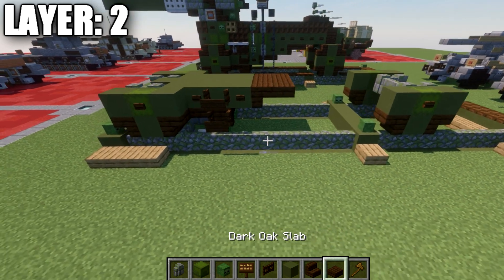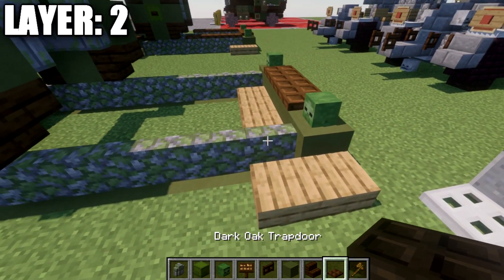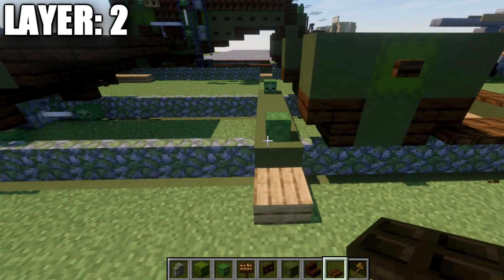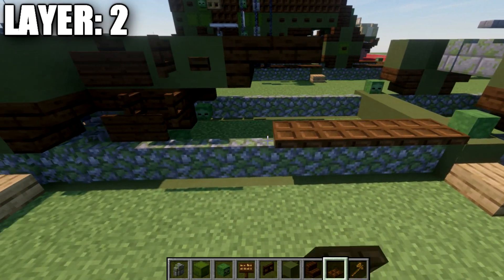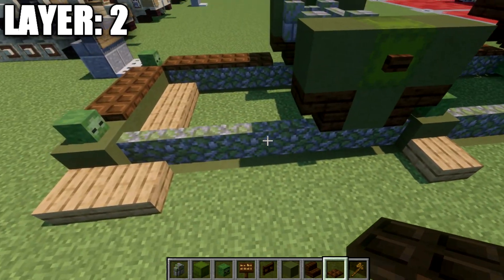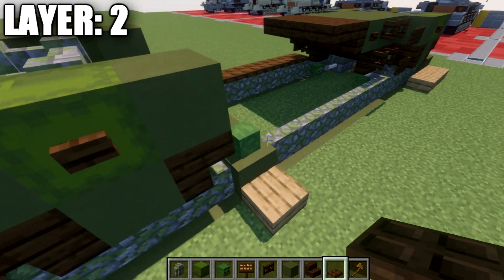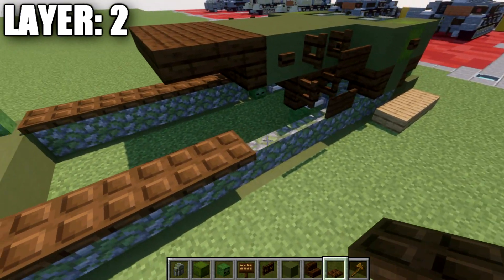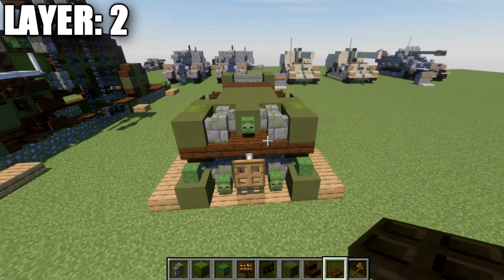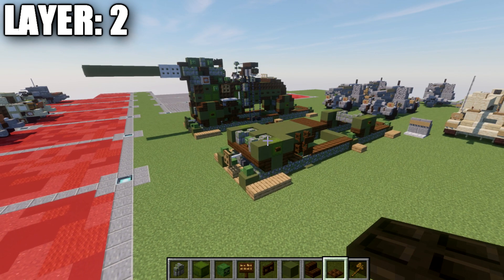If building on the rails, place dark oak wood trap doors on top of all the mossy cobblestone walls. You can also change the position of the gun — if you want it to look like it just fired, slide it back on the tracks a little bit further. That wraps up layer two. Let's move on to layer three.